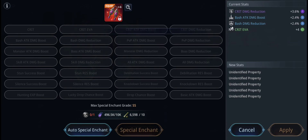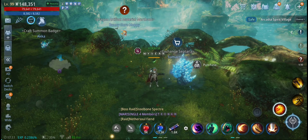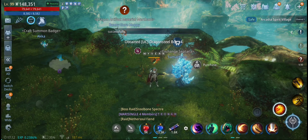The materials needed to enchant are still the same, aside from the new required item which is the Dragonsteel Coin. You need one Dragonsteel Coin per enchant. You can obtain Dragonsteel Coins in Arcadia Village, the Spacetime Shop, Missions, and from the 14-day daily login event.